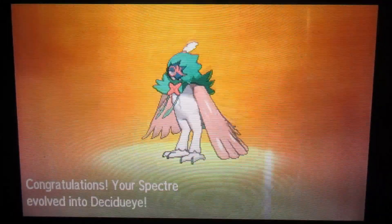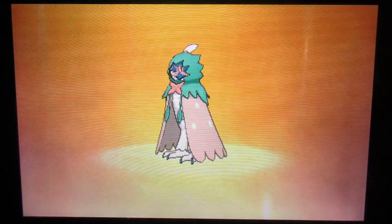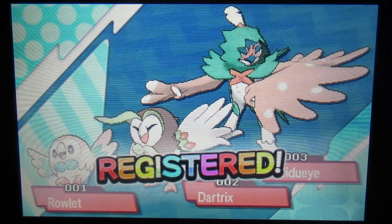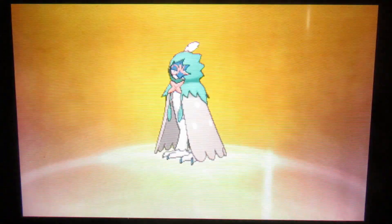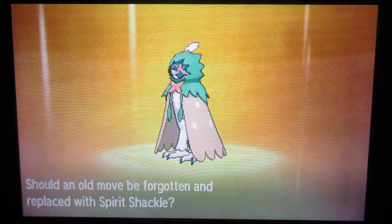Finally have a Decidueye! Took you long enough to show up. And of course you show up as I beat the ghost type trial. Yes, we need to get your signature move Spirit Shackle, and we'll get rid of Astonish.